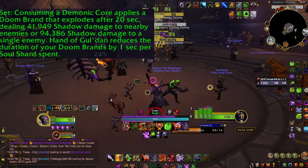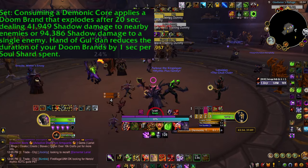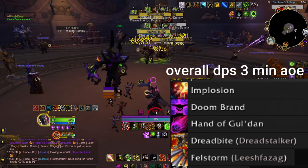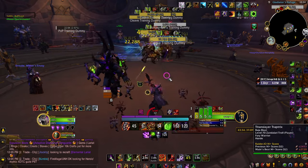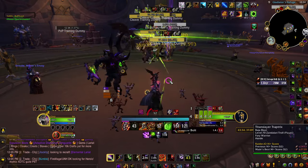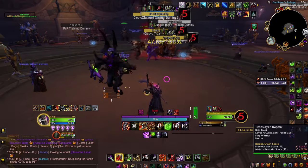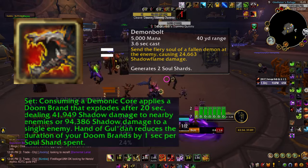This leads into your 2-set. So every time you spend a Demon Bolt proc, you apply a Doom Brand to your current target. You want to be sort of tab-targeting this Doom Brand around, because you can apply multiple at once. Use Demon Bolt procs and Shadow Bolt hardcasts as your generator. Always launch Hand of Gul'dan with 3 shards, never less. Always cast Dreadstalkers — this is going to give you a lot more Demon Bolt procs, so you can spread more of that juicy 2-set around.